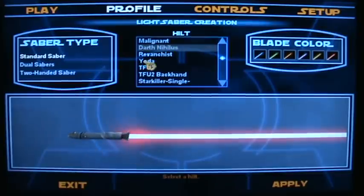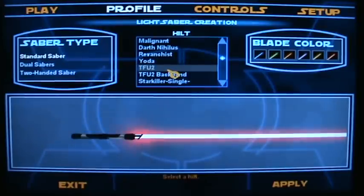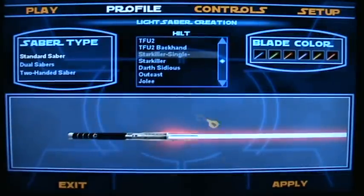Darth Nihilus — a nice looking saber. Revanist, Revan-chist, whatever. Yoda, Force Unleashed 2, and stupid back-end thing.